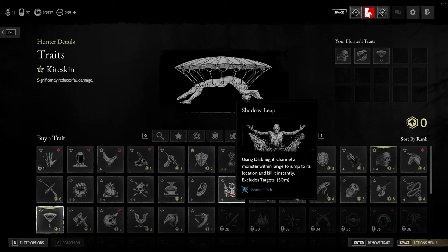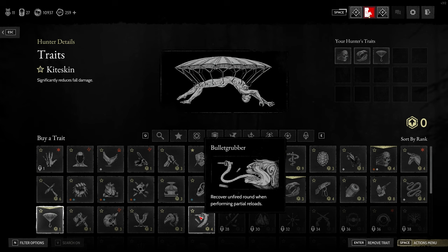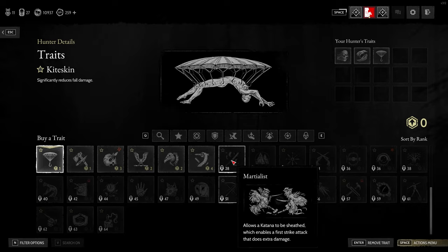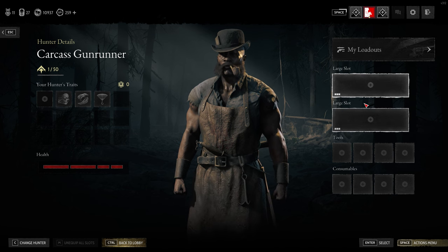Obviously it depends on your loadout you're going to use. So if you have a weapon that always loses a bullet, you want Bullet Grubber and that'll make you not lose those bullets. Or if you're using bows, you want Hundred Hands. So you can mix it up with whatever your loadout is — always check all of these and what they do, and it can suit you a little bit better for your particular weapon loadout.